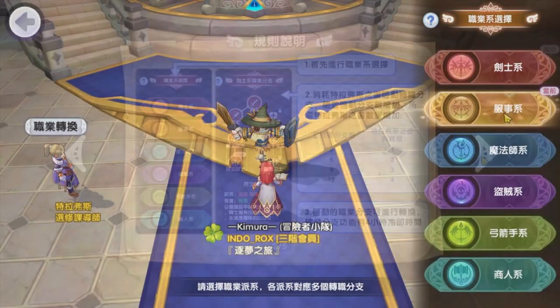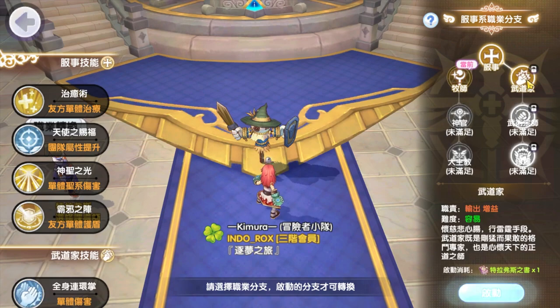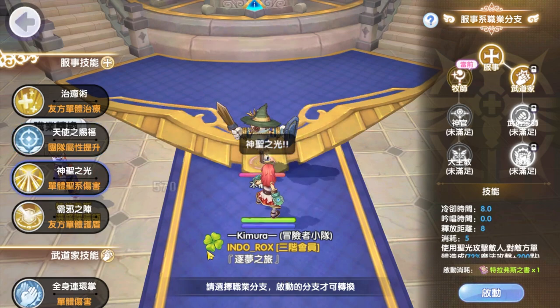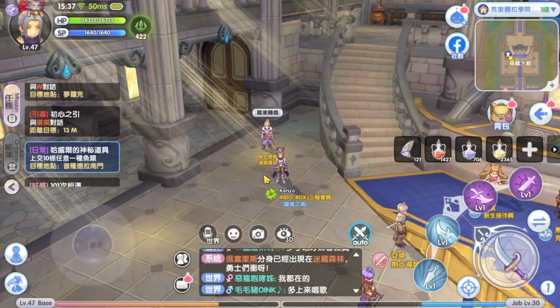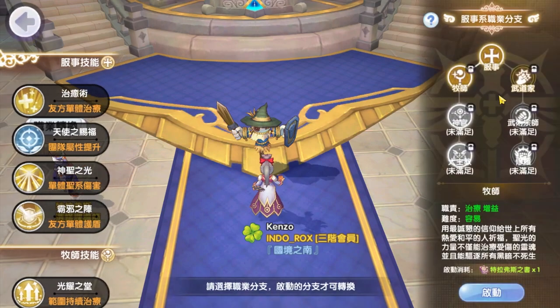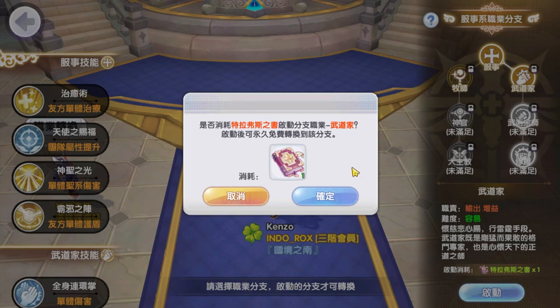For the SEA server, the second job branch classes for Swordsman and Acolyte — the Crusader and the Monk — will be available at the same time the multi-job function is implemented, so you can switch to these two classes if you want to try them out. A lot of players ask whether you need to be a Priest to switch to Monk or a Knight to switch to Crusader. Well, no. You don't have to be a Priest to switch to Monk or a Knight to switch to Crusader. You can switch to any second job branch from any job class. All you need is to be a second job class with at least job level 30 and the Book of Travers.